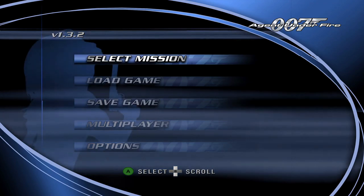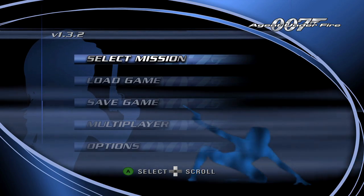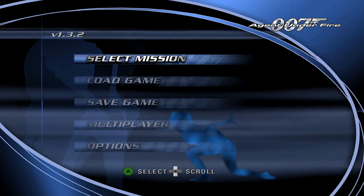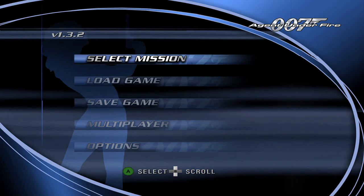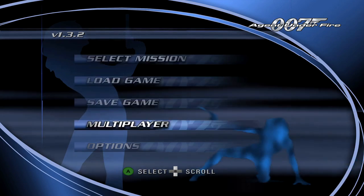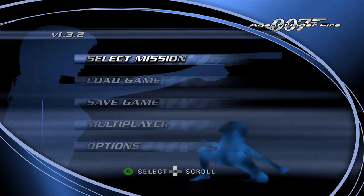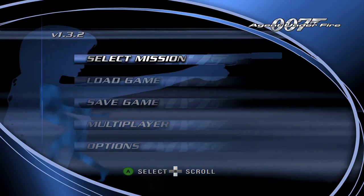Here we are on version 1.3.2 of AUFR. For this playthrough I'm going to be playing on the medium difficulty agent, and gold rewards are going to be turned on so you can see some of the new features. I'm also going to be showing every single cheat code location — the secret cheats that have been added to AUFR 1.3. I'll show you where exactly they are, but you're not actually going to see them in the video, so to get the password you're going to have to play the game.